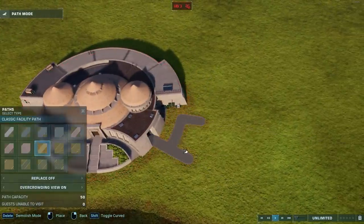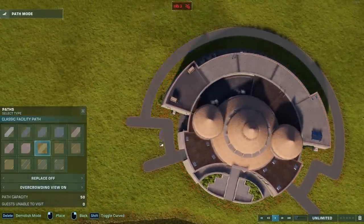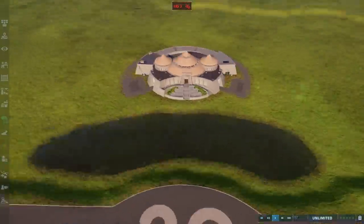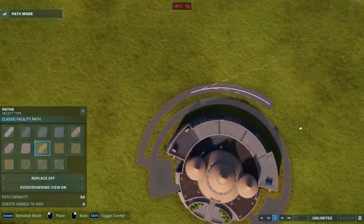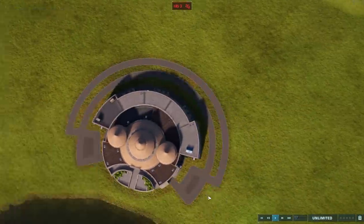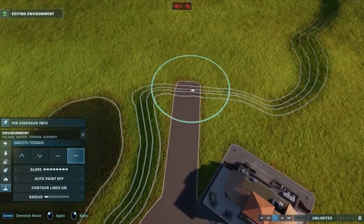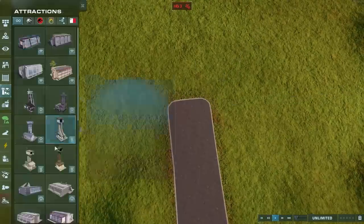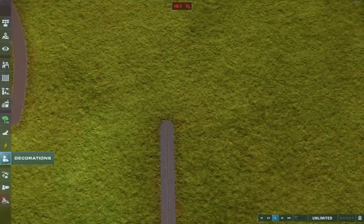There's the visitor center — the centerpiece of this whole tour. I'm building path around it because the visitor center is usable by guests; we're not just placing it into the exhibit unconnected. Guests can reach it from the other side. When you think about this exhibit, think of it as part of a larger park. It has several connection points that would lead further into the rest of your park — this is just one attraction within the park.